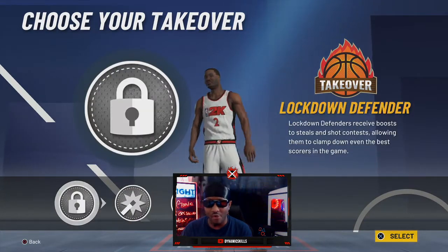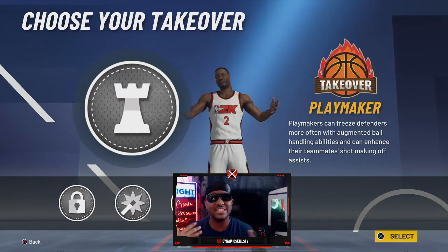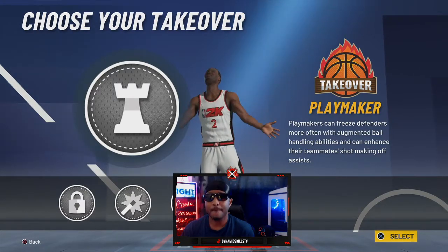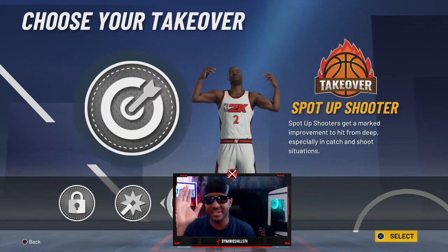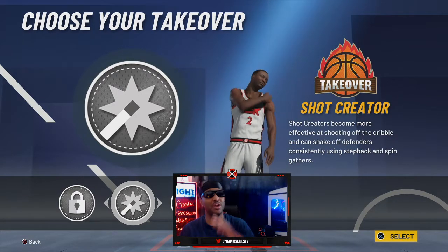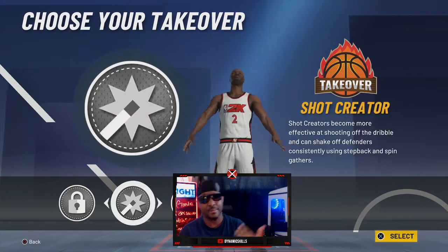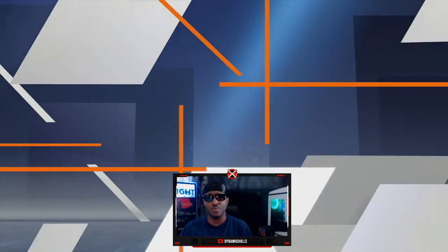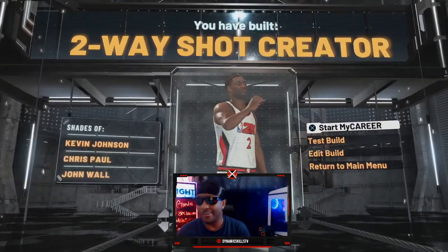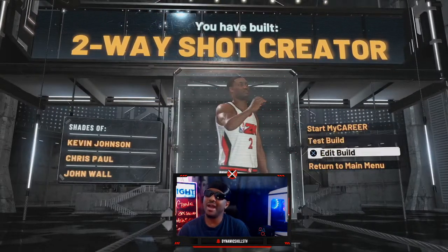From here, you can pick any type of takeover, whatever you prefer. Personally, I like to set up my teammates — when I get hot, all attention is on me, so I like to dish a lot. With playmaking takeover, it's going to allow my teammates to basically be automatic. But if I had to do this build all over again, I would pick the shot creator takeover — that will make this build OP. You can even go lockdown; whatever your personal preference, this build is golden. Let's go ahead and pick playmaking takeover. And boom — here you go: two-way shot creator. Kevin Johnson, Chris Paul, John Wall, Damian Lillard. I've got a lot of gameplay for you guys too, so let's go ahead and test it out.